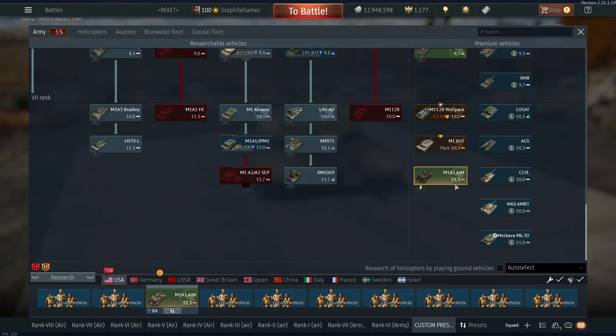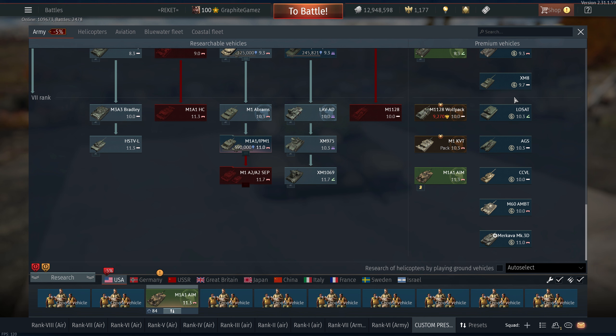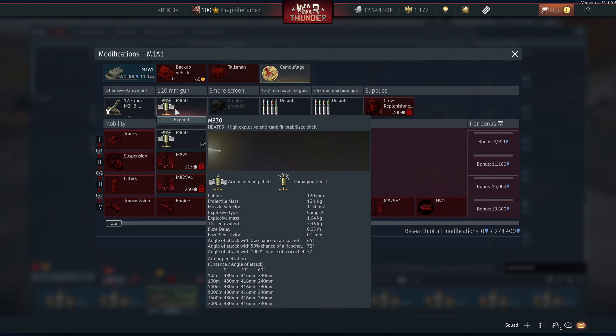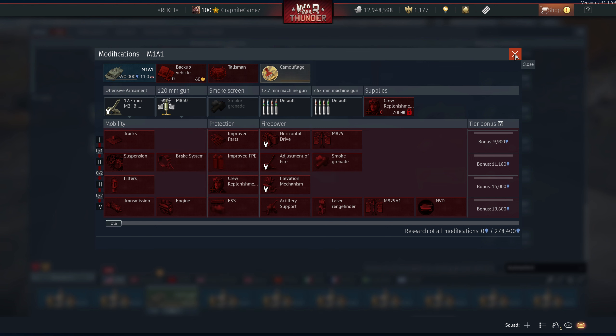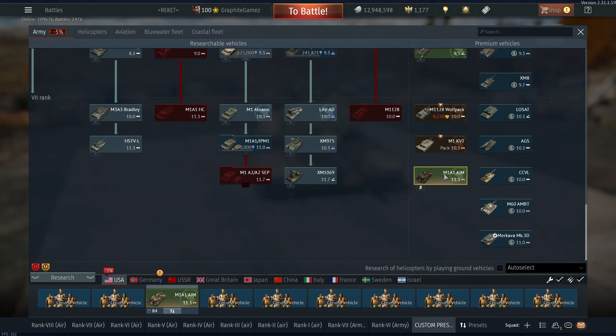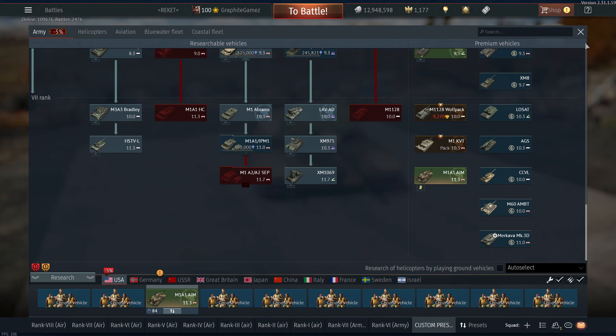It is very similar to the M1A1 base version, except that it gets a less powerful spinning shell and gen 2 thermals, while the M1A1 generic version has gen 1. The top shell of the M1A1 has 598mm of penetration, while the M1A1 AIM has 583mm of penetration.